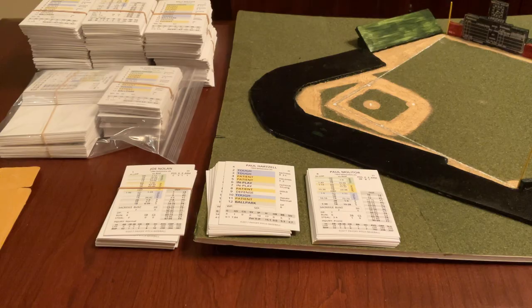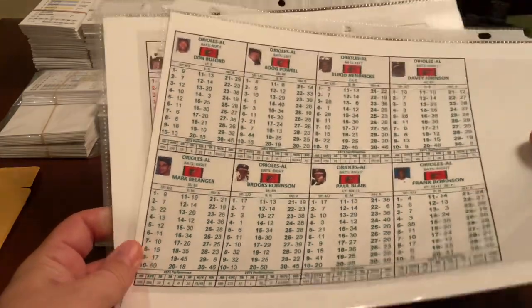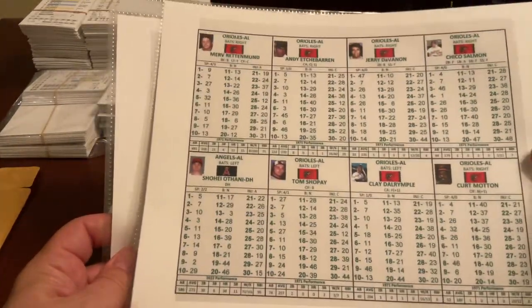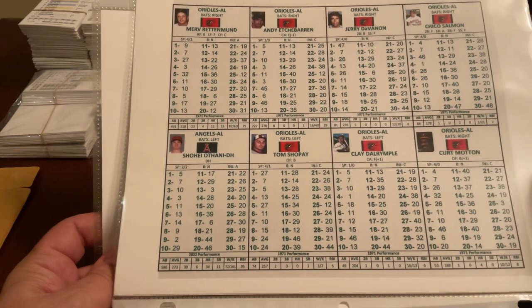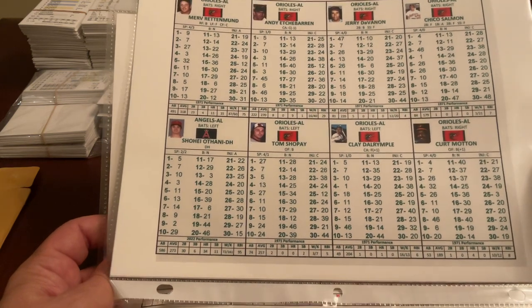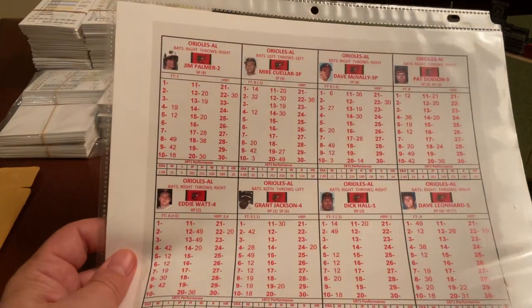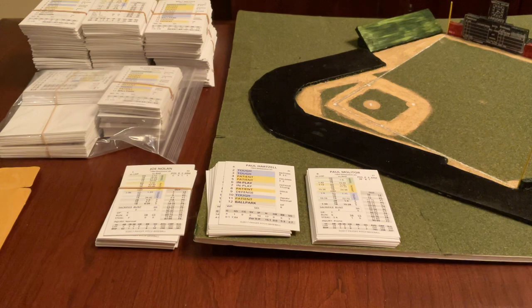For the Batter Up game, here's the 1971 Orioles. I have eight on one side and seven on the other to make 15 batters. I filled in the extra blank with Shohei Ohtani's 2022 card, just because I wanted to see what it looked like. For the pitchers, I have eight on one side and two on the other — exactly 10. That's really what I wanted to talk about. Comments are welcome, and of course you can like and subscribe, but I really just want to prompt some discussion. Thanks for listening. Bye.